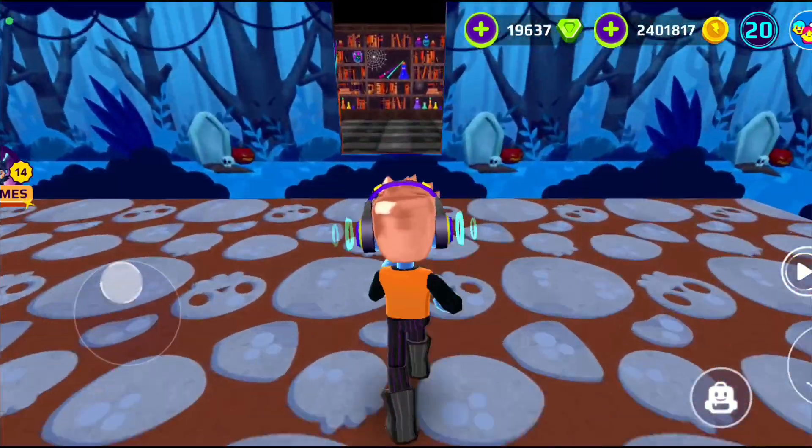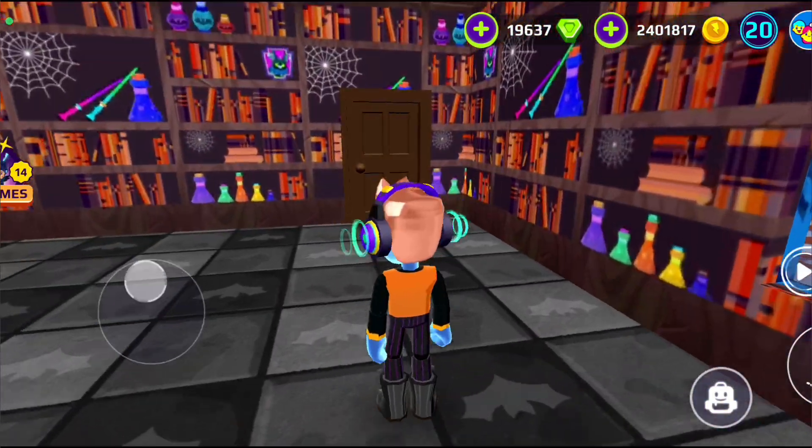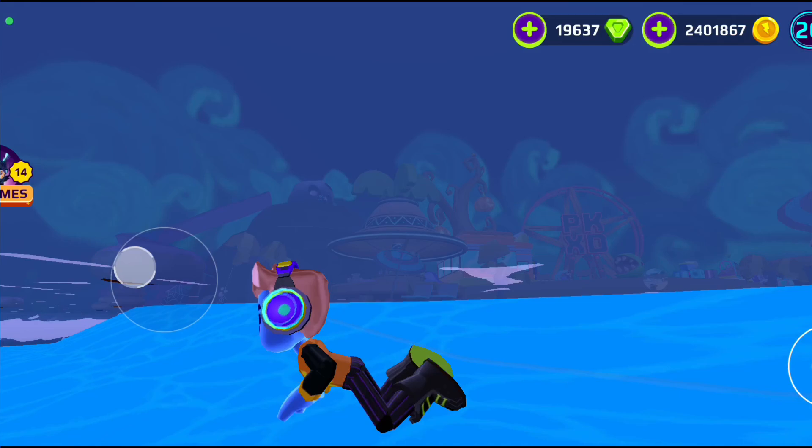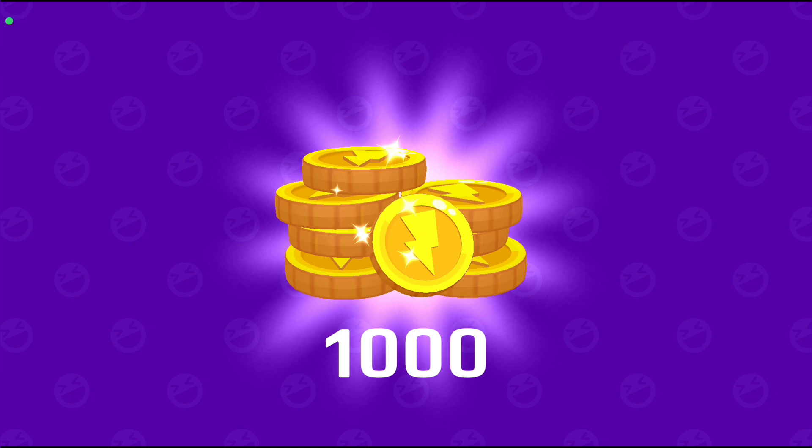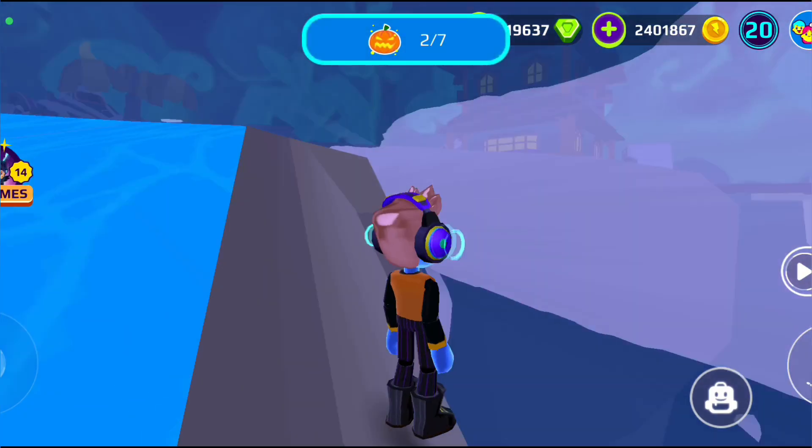As for the second secret box, we will find it at the beach. Let's go now. As you can see, this is the other pumpkin — let's see what's inside it. It contains 1000 coins. That's good, right?